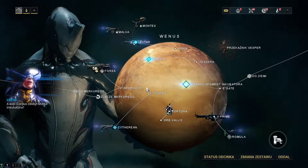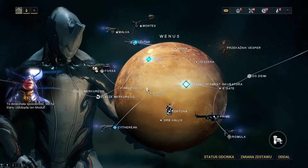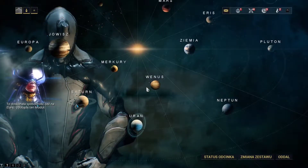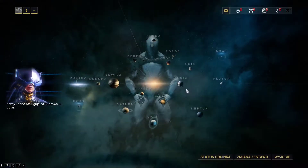The Corpus have recovered an incubator segment. This is an excellent opportunity. Go to Ilara and recover the incubator segment. Every Tenno deserves to have a Kubrow by their side.